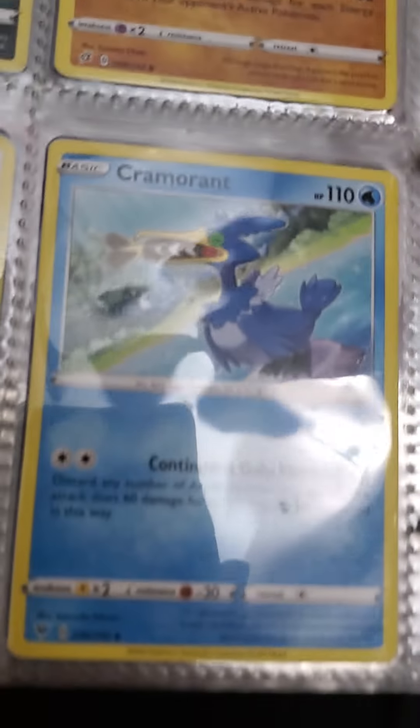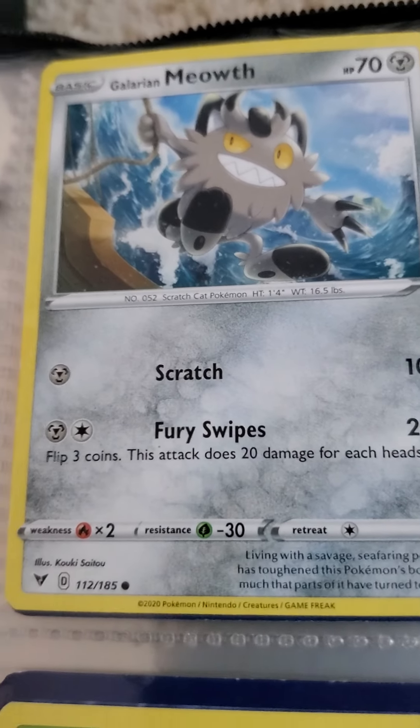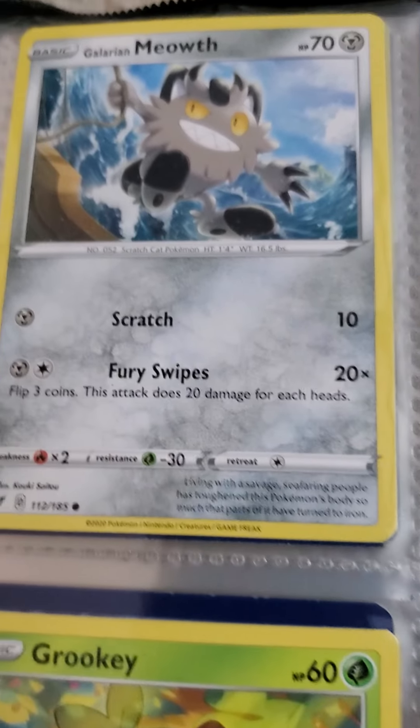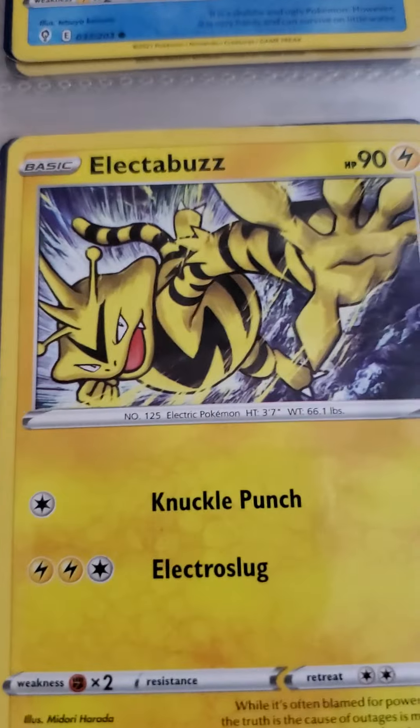Next we have Cramorant — I want the shiny V of that card. Then we have Galarian Meowth. I used to have the V-MAX of Meowth but then I lost it. Next I have Phoebe, Rapid Strike Grookey — I like the art. Boltund. Then I have Pancham.